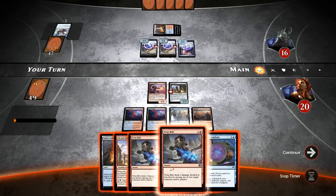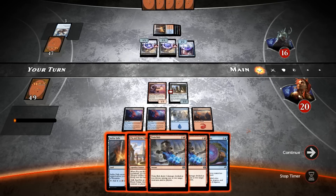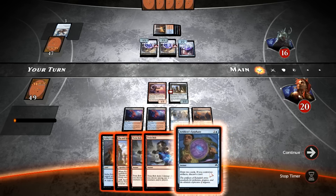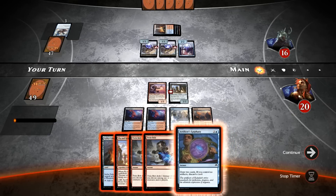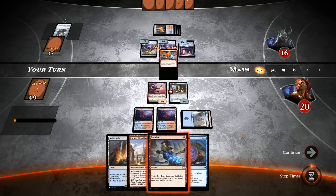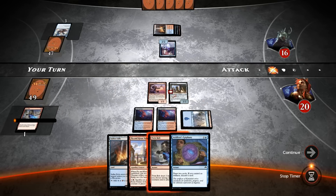We could Epiphany and Twinbolt, or we can double Twinbolt. We could also just play Piant Kieran and attack. But I feel like we want to Twinbolt these Thopters right now, because if our opponent plays a Chief of the Foundry, then we might not be able to kill the Thopters anymore. So we're pretty locked in on using a Twinbolt on the two Thopters. The next question is do we want to use the Epiphany or keep up the second Twinbolt? I don't think what we draw off the Epiphany is going to change our decision drastically, so I'm fine with just using the Twinbolt right now to kill the Thopters, so we can attack with both creatures.